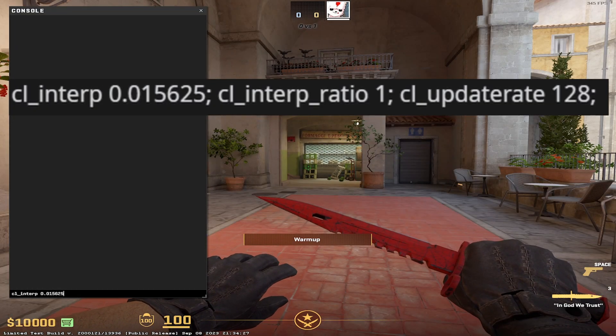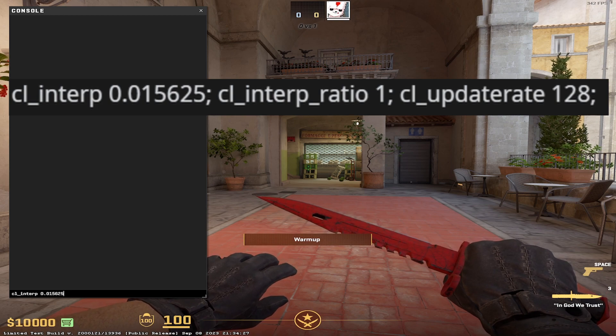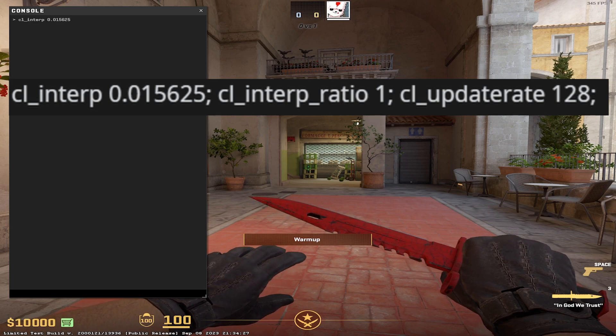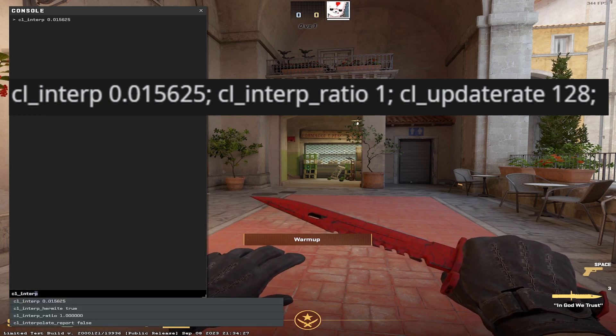What you're going to want to do is come into game here, type into console CL Interp 0.015625. That's the first rate you're going to want to change. Then you're going to want to change your Interp Ratio to CL Interp Ratio 1.